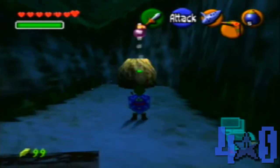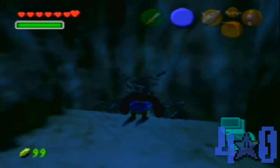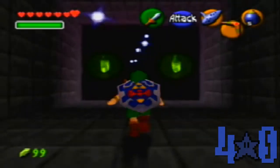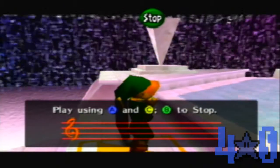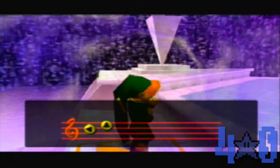Go ahead and throw your bomb over to there and you open up a hole — get through. Now we are at another Great Fairy's fountain, so go ahead and make your way over, play the song again, and get ready for another wild ride.